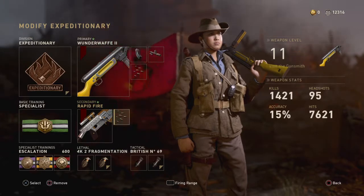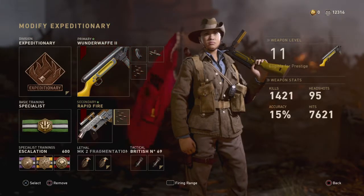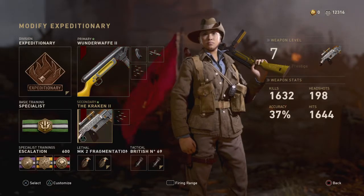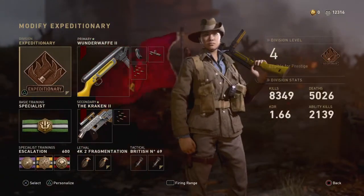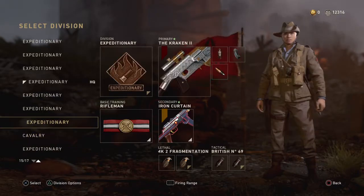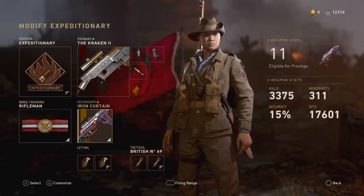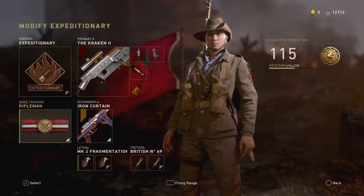You can actually, through a small glitch in the system that they haven't patched yet, at this time get your secondary — your rifleman class — set up with a primary weapon that also has an attachment. That's really OP right now because it's never happened in Call of Duty World War II as of yet. You can see this is a regular rifleman class right here with the Iron Curtain as the second primary weapon.